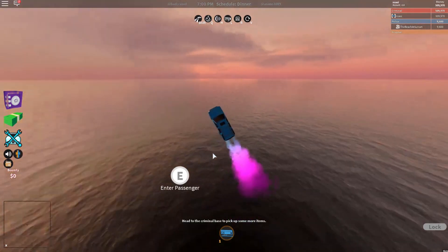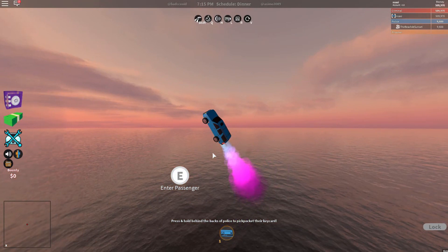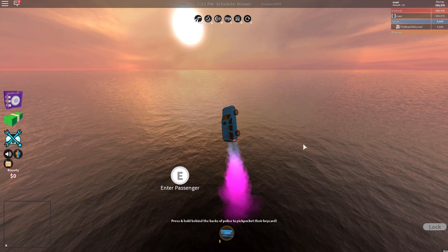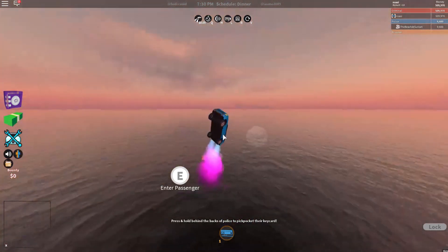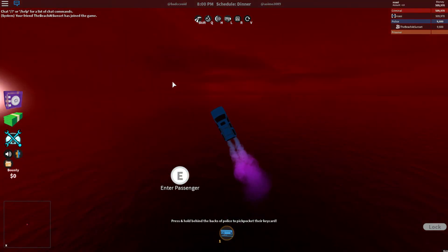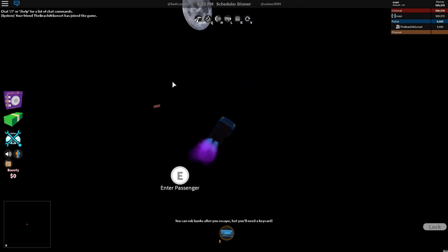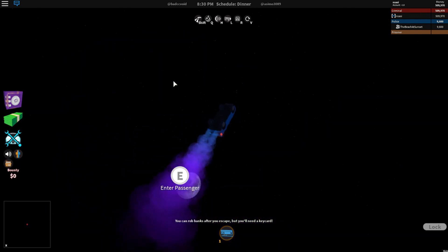I'm literally flying to the moon. The jailbreak map is there — oh, it's gonna disappear. You can just rocket fuel infinitely. This is insane. I'm going to speed this up to see if we can get to the moon. Whoa — the sky just went red for a second! I can still see the jailbreak map... wait, the jailbreak map is gone. Let's keep going to the moon.